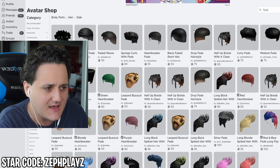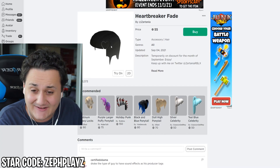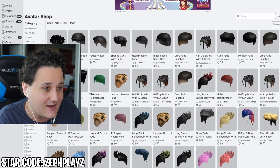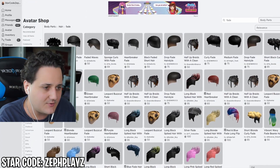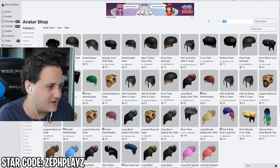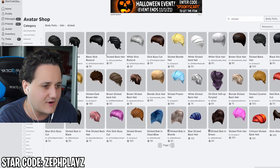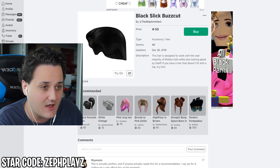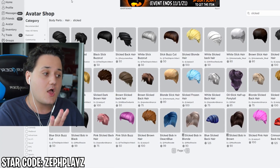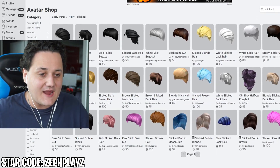Let's type in 'fade' and maybe we'll get more options. Oh my gosh, we got the Drake hair — the heartbreaker fade, dude. We literally got Drake's hair in Roblox — that is insane. Shout out to Drake. But we gotta find the fade on the side. These look good but I don't think they quite fit Darman. So let's type in 'slick' next. We got the black slick buzz cut — this might look pretty good. This kind of looks like it, it doesn't spike up but it looks pretty good. I know the perfect hair — I'm gonna keep it as a surprise, and I'll tell you once we reveal it.